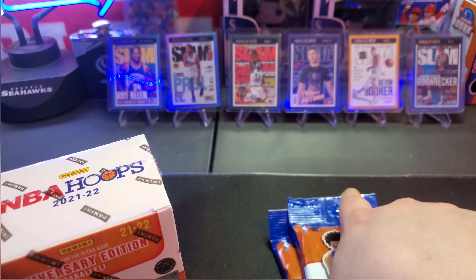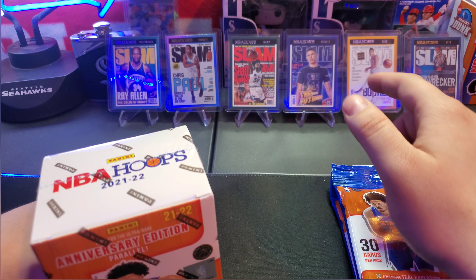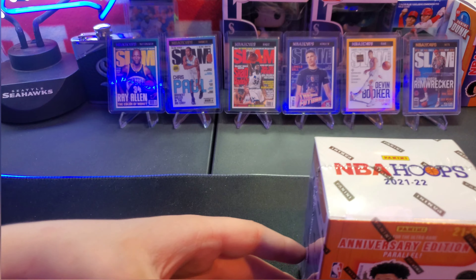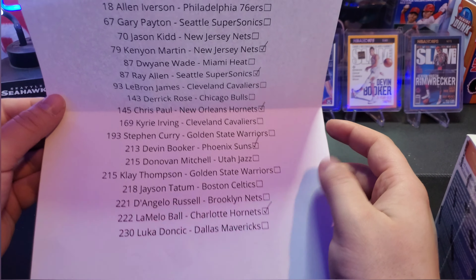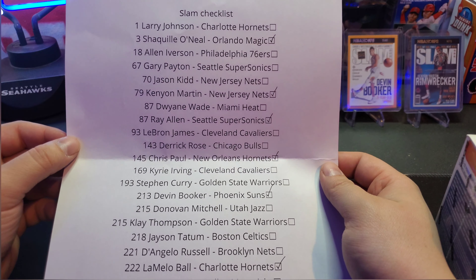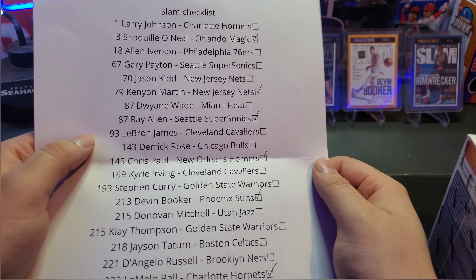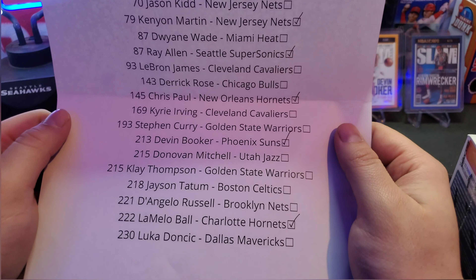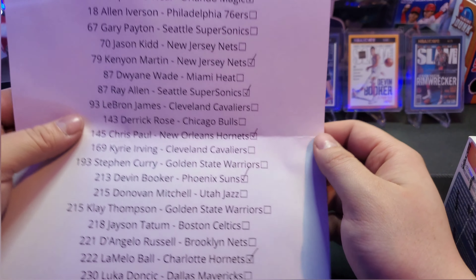We're going slam hunting. Out of all the inserts and all sports cards I've opened so far, all these slam ones have been my favorite. My new mission as a sports card collector is to complete the slam collection. I've made myself a checklist of all 20. There's Larry Johnson, Shaq, Allen Iverson, Gary Payton, Jason Kidd, Kenyon Martin, Dwyane Wade, Ray Allen, LeBron James — the LeBron one might be the coolest one — Derrick Rose, Chris Paul, Kyrie Irving, Steph Curry, Devin Booker, Donovan Mitchell, Klay Thompson, Jayson Tatum, D'Angelo Russell, LaMelo Ball, and Luka.